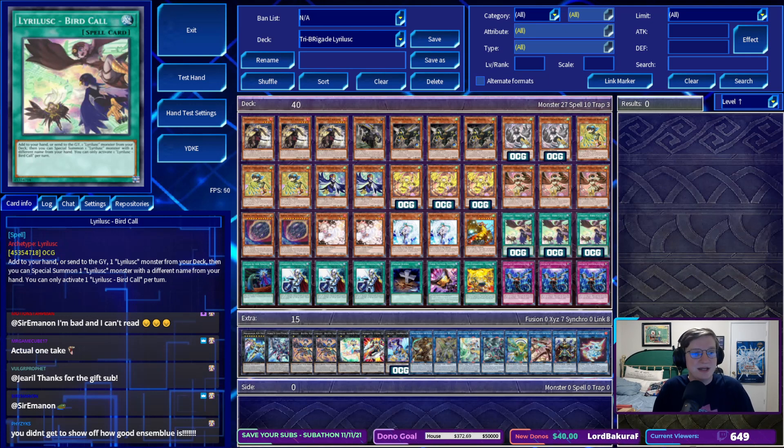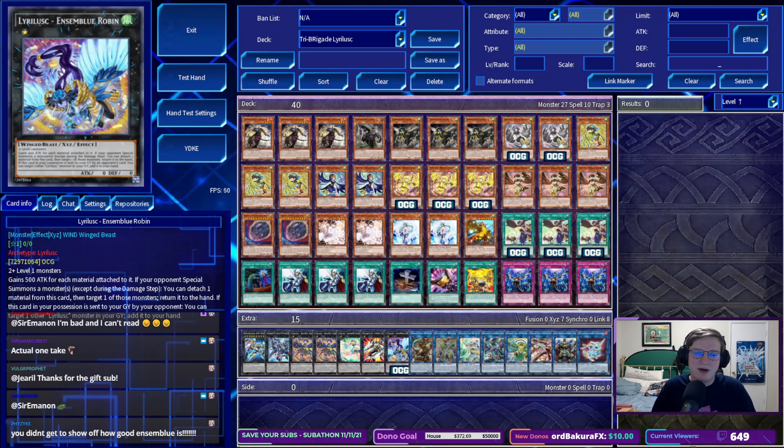Bird Call is one of the most individually pushed cards I've ever seen. And even though we didn't get to show off on some blue, there are some decks that literally just scooped — there's just nothing you can do. All in all, I think this is a really sweet take on Tri-Brigade. I expect it to be, if not the dominant form of the deck, certainly a consideration in a post-Synchro Storm environment. I hope that the deck stays relevant because this is a strategy that absolutely kicks. Bird up.